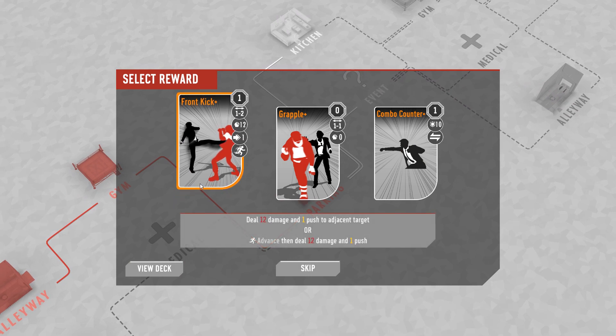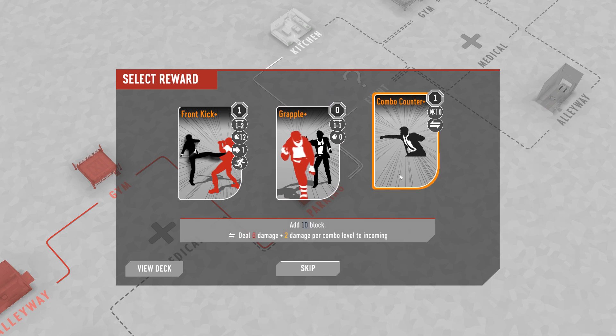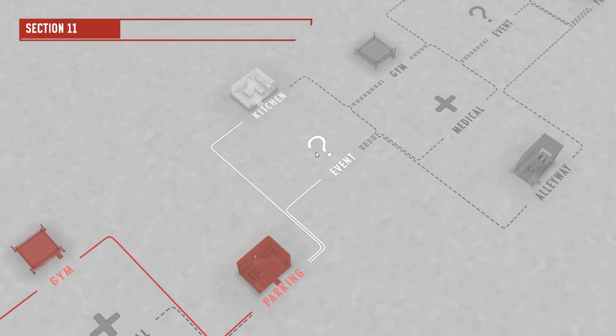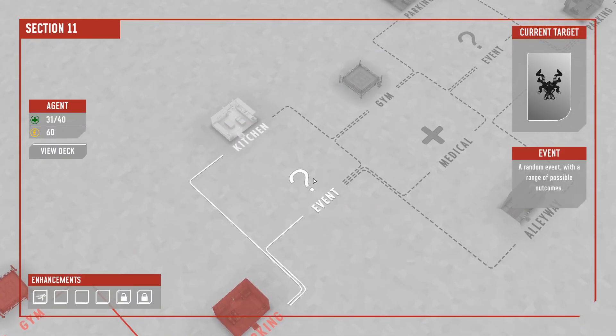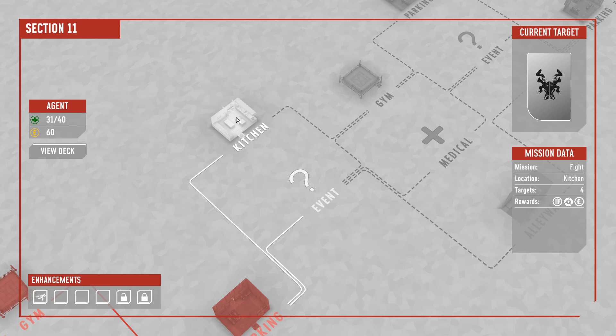We're adding some good cards. Front kick plus is real good, but also the positioning stuff is real good, and this one adds a little bit of bonus damage from combo. Let's take grapple — move enemy to any adjacent tile within the playing area and turn them to face away, which is nice. And it has no cost. So we can do a random event or we can fight some dudes in a kitchen. I guess that means we've got to go get it.